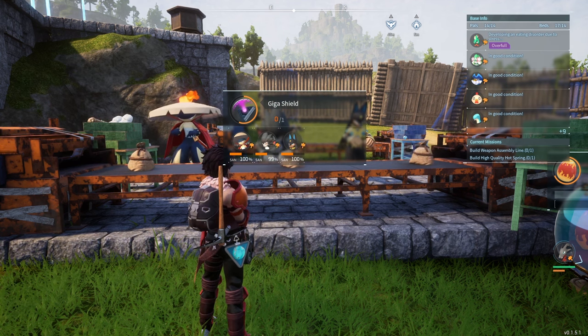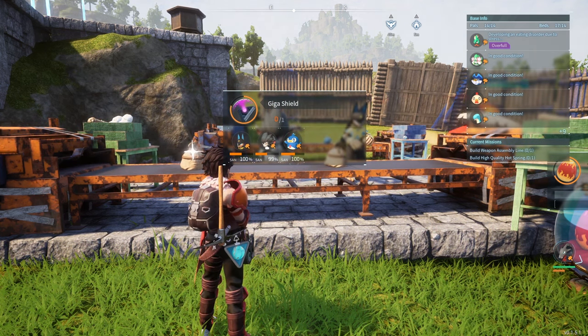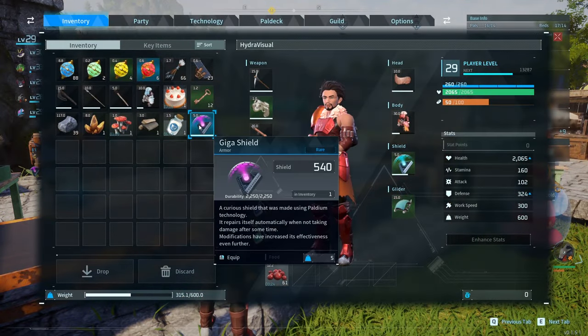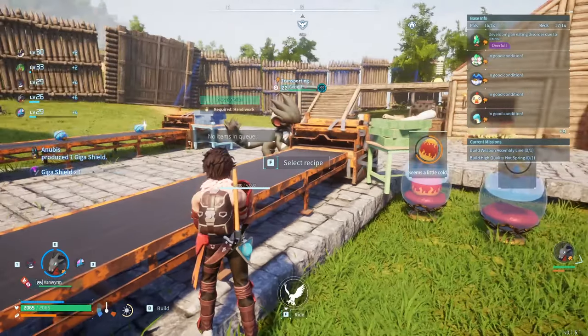I don't know if you guys saw this in the last episode or not, but there's a short I uploaded just recently about how to get the Anubis. I'll run you guys quickly through this — we can go ahead and breed it super easily. Let's just acquire that Giga Shield and chuck it on as well. What's our shield now? 540! Gosh damn!